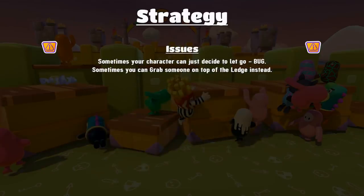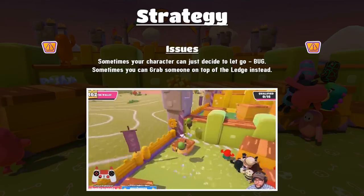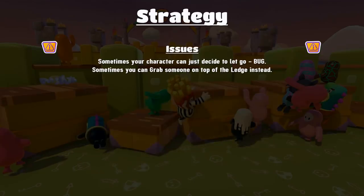There are some issues to be aware of. Sometimes your character will let go of the ledge while climbing for no reason — I think it's a bug related to people grabbing you or knocking into you while you're trying to climb. Also, sometimes you can accidentally grab onto someone who's standing at the top of a ledge instead of the ledge itself, and you'll fall down. Try not to get into that situation if possible.